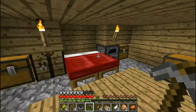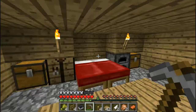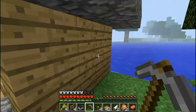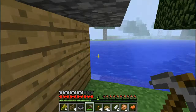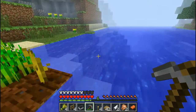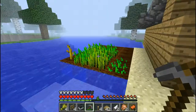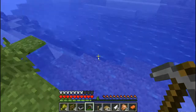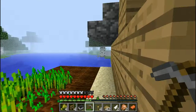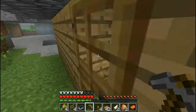We got four fences — we're gonna need more than just four. Let's figure out what we need. I need a bridge because I'm tired of swimming across this water, so I'm gonna build a bridge and that will hopefully be good. Let's do it!